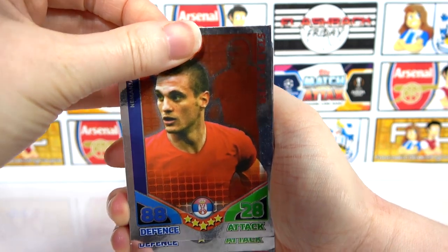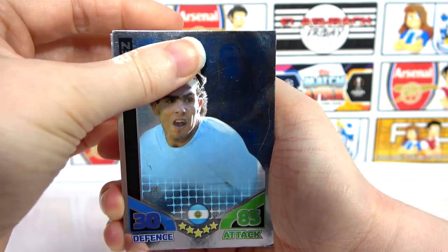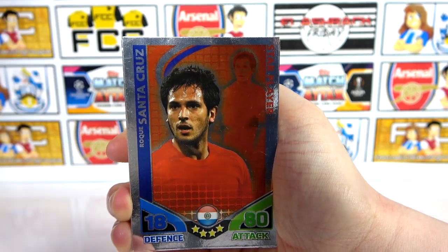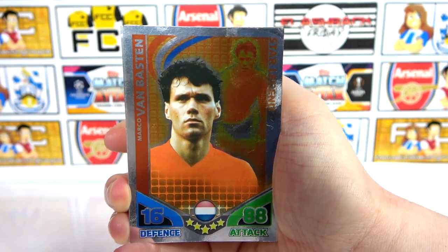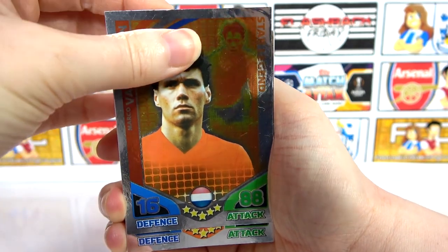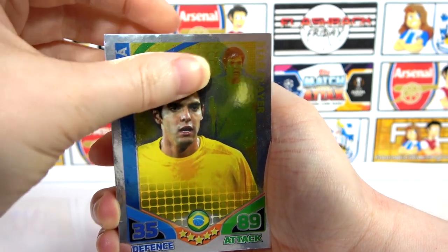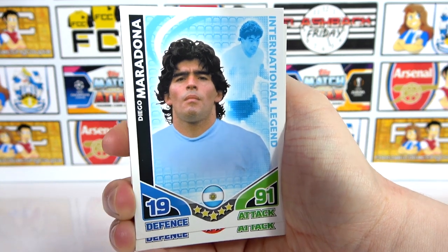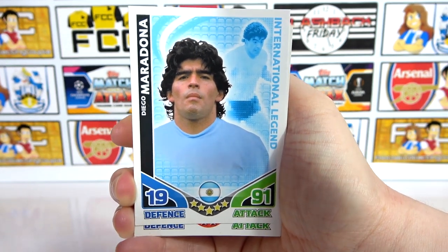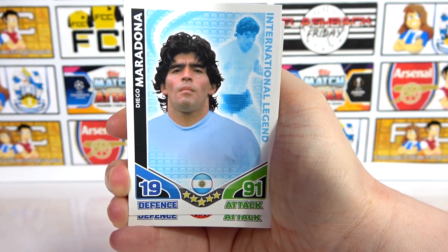And Vidic. Another Tevis — a little disappointing to see all these duplicates. Santa Cruz — was that Man City at the time? Yeah. A Van Basten — a legend, star legend, yeah absolutely. A Kaka. A Maradona card as well — another Maradona, I didn't actually know that was going to be in here so that's a bonus. International Legend this time, so we had the 100 Club at the beginning and now International Legend.